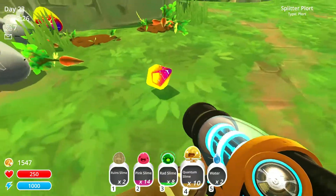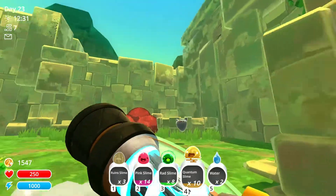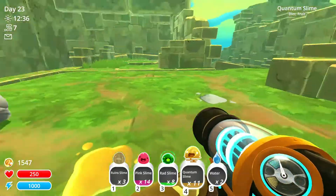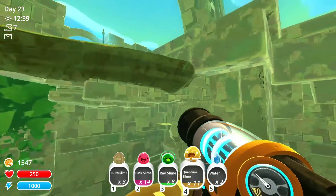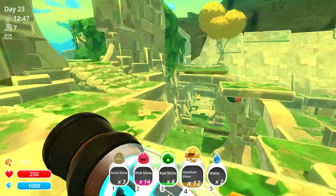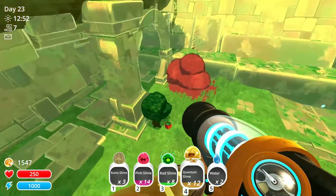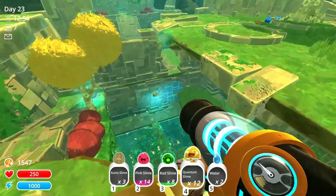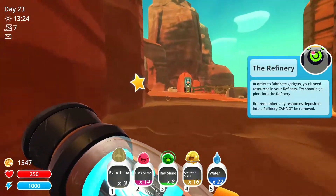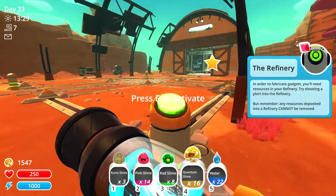Splitter plort - I'm pretty sure the largo eats that. It'll split up into two slimes, which sounds a bit OP if you think about it. Because couldn't you just combine a valuable slime like a gold slime, grab its plort, feed it to a pink slime, and then feed the pink slime a splitter plort and then get another gold slime? We got some slimes. We're going to need probably more money because we're going to be combining radiation and stuff.